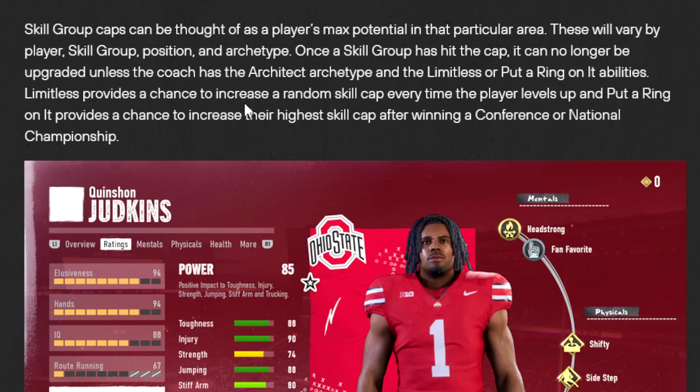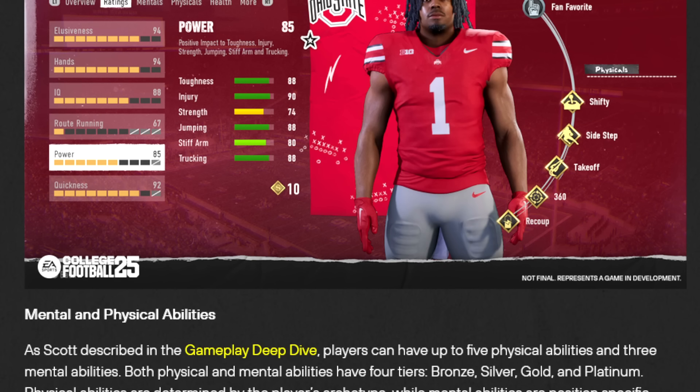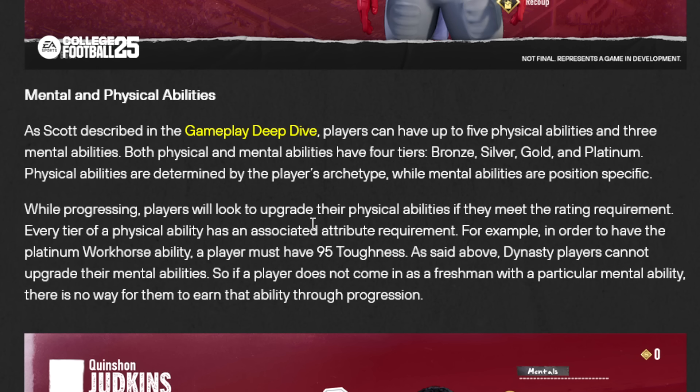Limitless provides a chance to increase a random skill cap each time a player levels up. In earlier videos we touched more on abilities — that's definitely a big part of this game, and they seem to function a lot better than the Madden abilities, really capturing and differentiating players instead of giving them unrealistic superpowers. In progressing, players will look to upgrade their physical abilities if they meet the rating requirement. Every tier of a physical ability has an associated attribute requirement — for example, to have the Platinum Workhorse, a player must have 95 Toughness.